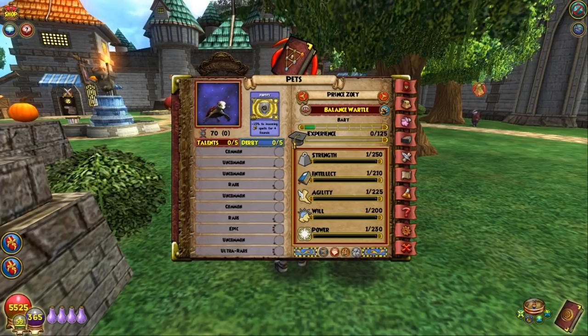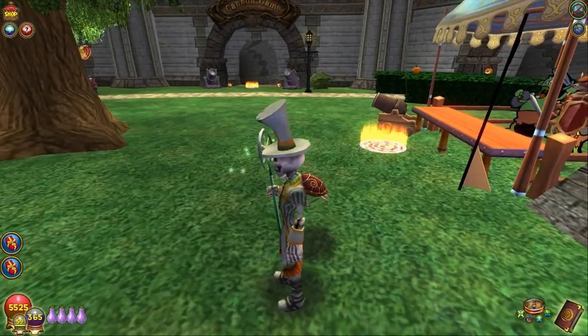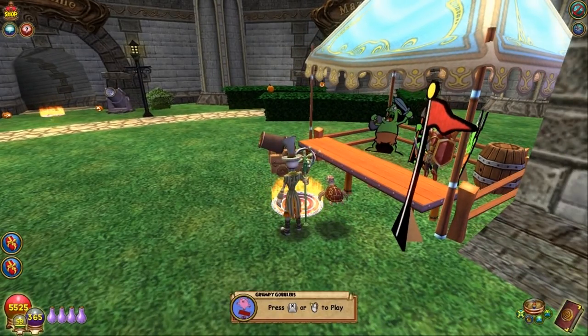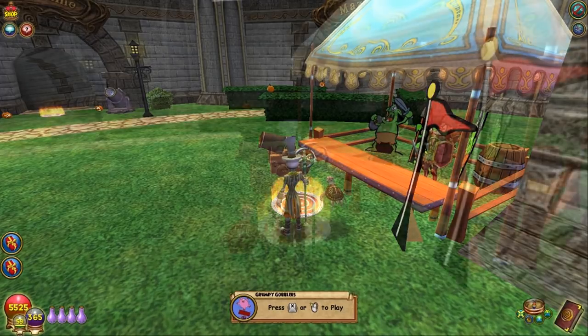Not bad at all on the stat department: 250, 210, 225, 200 and 230. It gives you a fortified card. Cool. I'm going to go ahead now — this is Prince Zoe. We're going to train Prince Zoe up to teen level and see what we get. I will be right back as soon as I'm ready to do that.